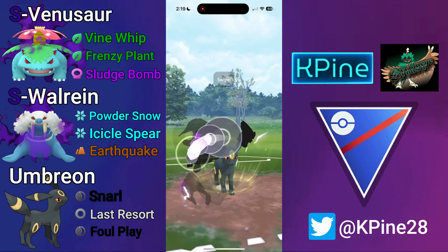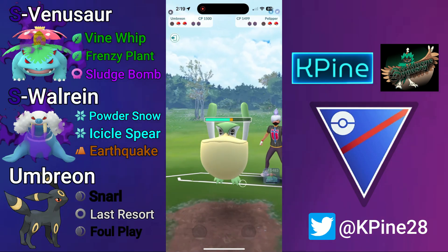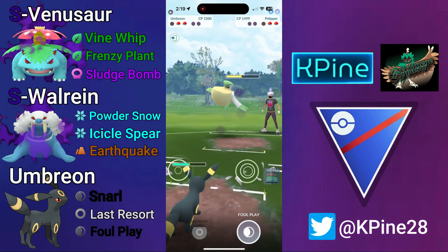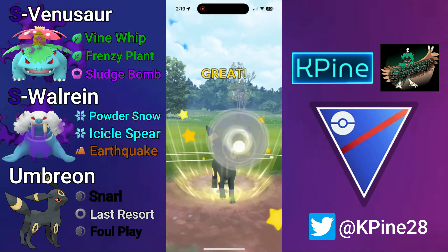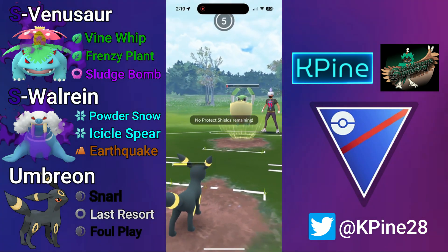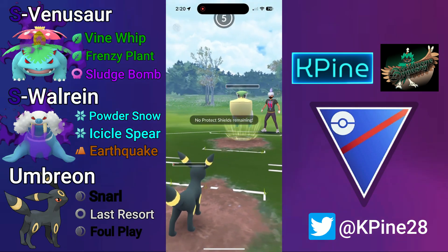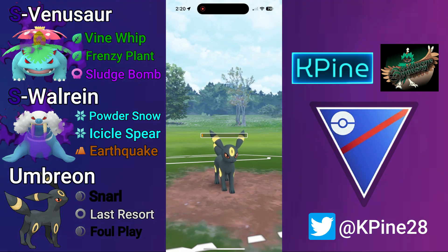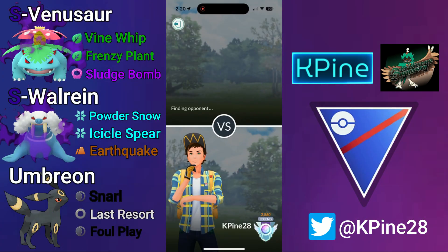We save Shadow Venusaur for a potential sack swap. My opponent gets an Earthquake's worth of chip first before bringing in Pelipper, and I go for Last Resort — it does a little more damage than Foul Play, and I was hoping that Last Resort plus an extra Snarl would be enough to take out Pelipper. It just isn't, and we go down to the Weather Ball. Our Venusaur simul takes out Pelipper, but they still have G-Fisk alive in the back. My opponent played that one very well — good game.